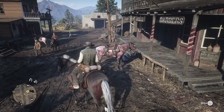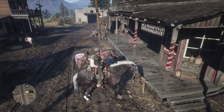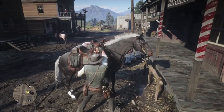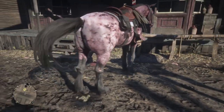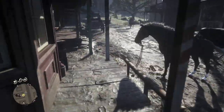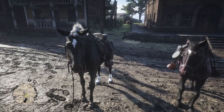We can get a closer look at the actual Hera with John in the epilogue. Here she is in Valentine with Sadie's saddle. We can also do a quick comparison with John's Rachel, the seal brown thoroughbred, who is taller and from this angle at least, seems to have a heavier and more muscular physique.